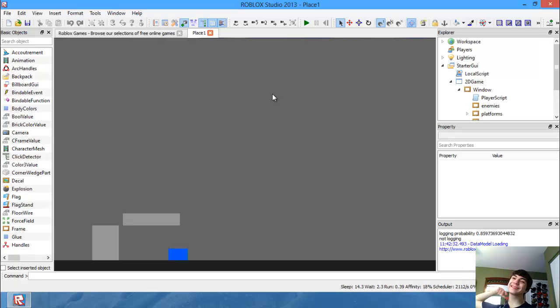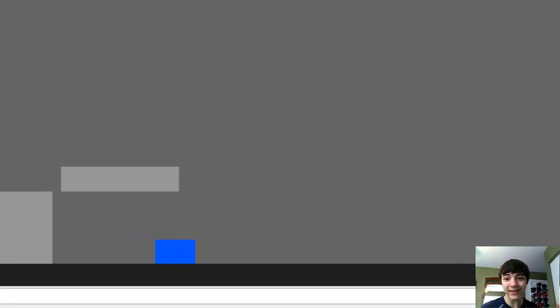Hello everyone and welcome to another Roblox game development tutorial. Today we're going to do collision detection to check when our player hits a GUI platform — specifically when the bottom part of him hits it so he can walk on the floor. He's just sliding across to be perfectly technical, but he will fall and he will hit the floor.